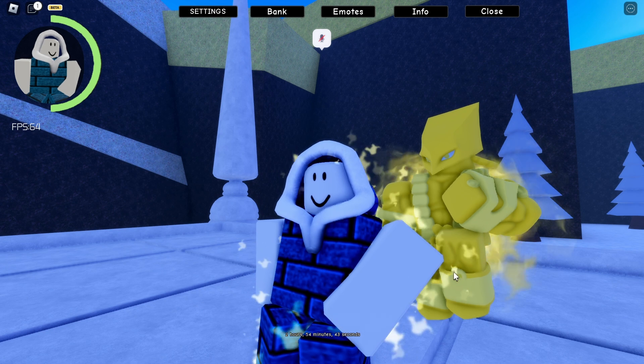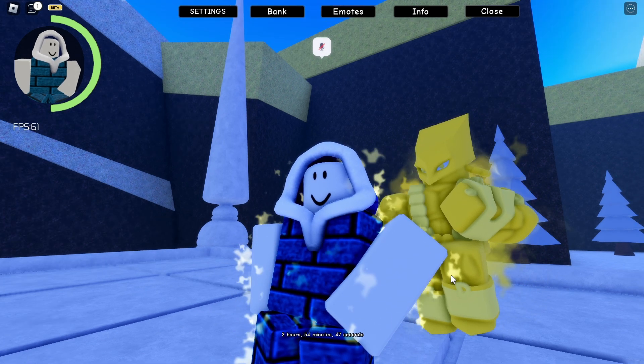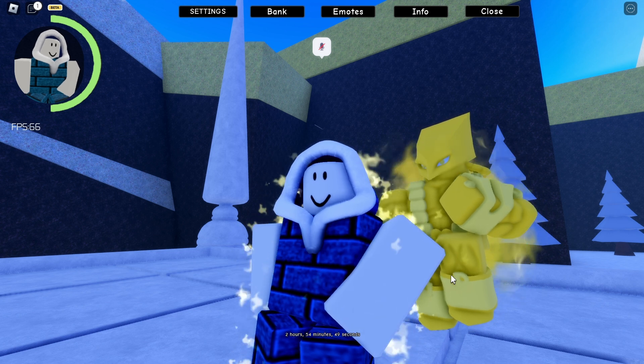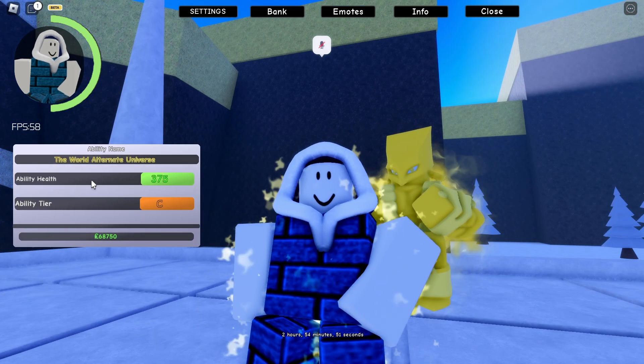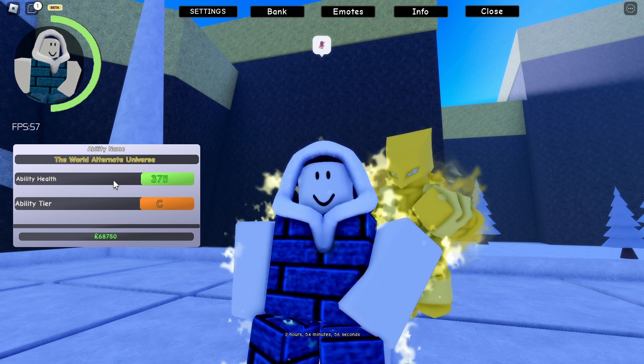There's a heart which is green that indicates stats. If I click M, as you can see, it has an ability health of 375 and its ability tier is C.